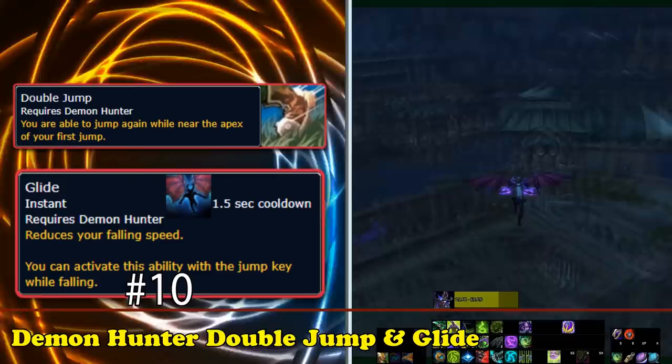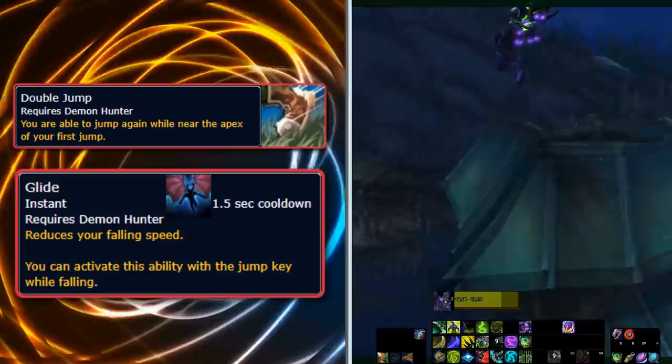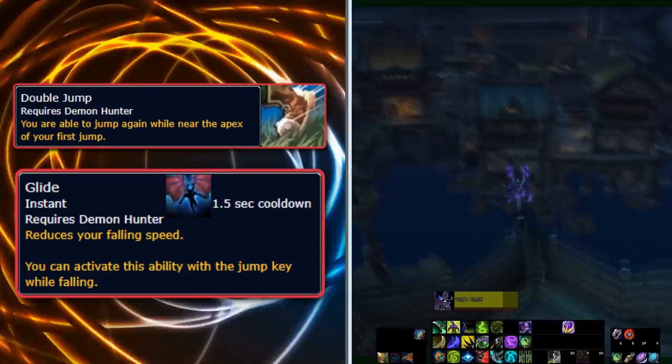At number 10, we have the Demon Hunter class ability Double Jump and Glide. There's no big shocker to anyone who's ever seen a Demon Hunter play, but these abilities have a unique usefulness for scaling obstacles and getting down them quickly, and their utility is often forgotten and easily overlooked. The Double Jump will only get a Demon Hunter to a rather low elevation compared to some of the other abilities in this video, but it still counts nonetheless.